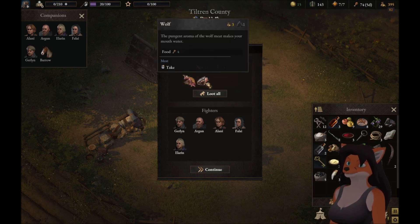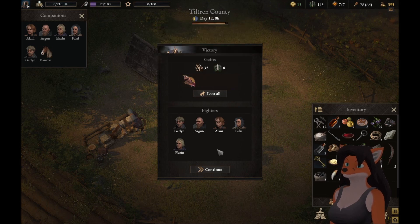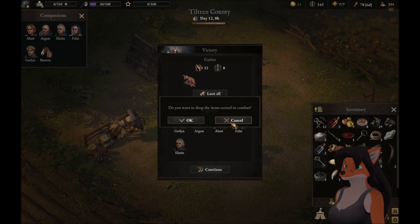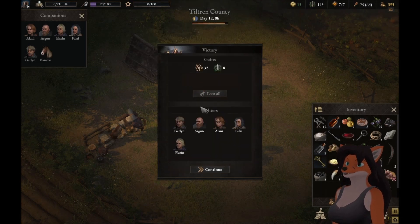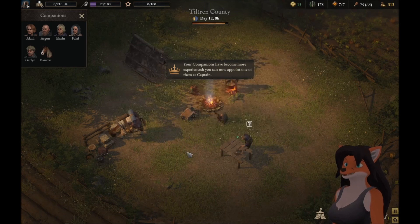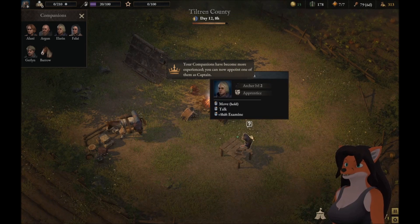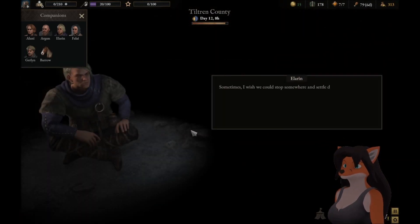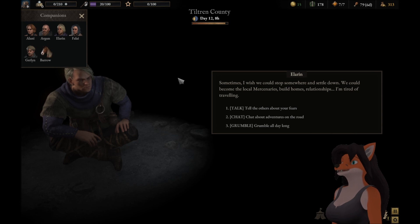I'm not going to take the carcass, but the wolf... we're going to need to learn something. The companions have become more experienced. You can now appoint one of them as captain. Sometimes I wish we could stop somewhere and settle down — become the local mercenaries.